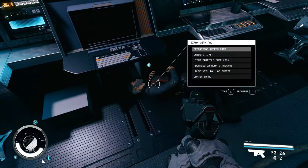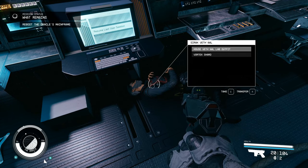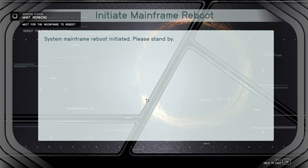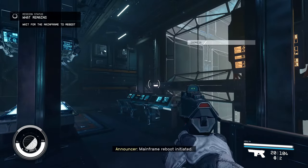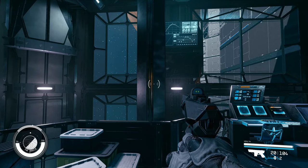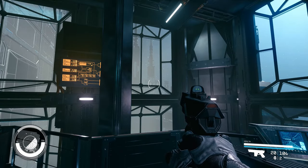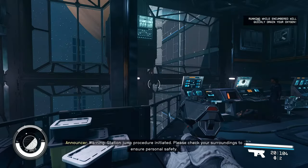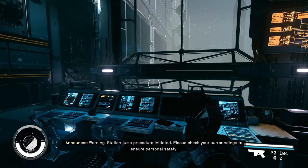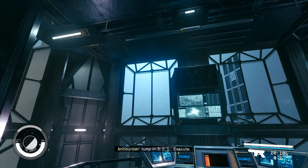Mainframe reboot initiated — commencing protocol. Station lockdown completed. All major systems on standby. Mainframe reboot completed. Warning: station jump procedure initiated. Please check your surroundings to ensure personal safety. Jump in three, two, one. Execute.